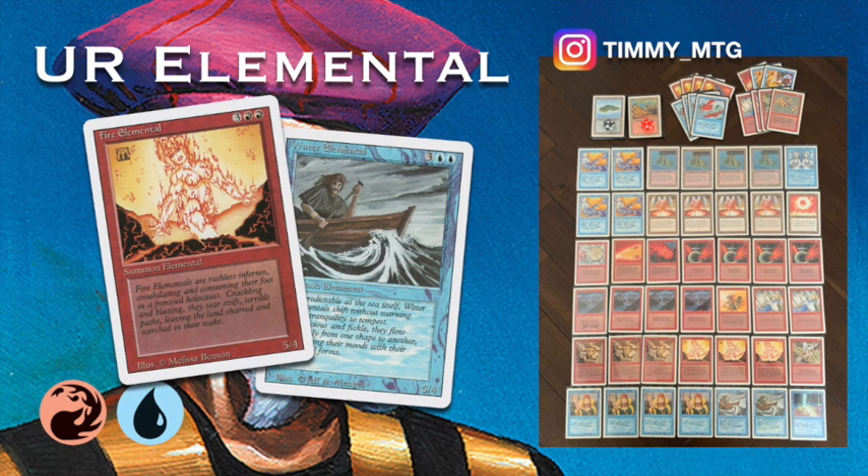If he kills my Elementals, I'll just have to use my direct damage. I'm playing with a Disintegrate and a Fireball, and of course four Lightning Bolts to finish the job. Artifact removal is so important in old school because of those Mishra's Factories, so I've also boarded in four Shatters to take care of artifact threats.